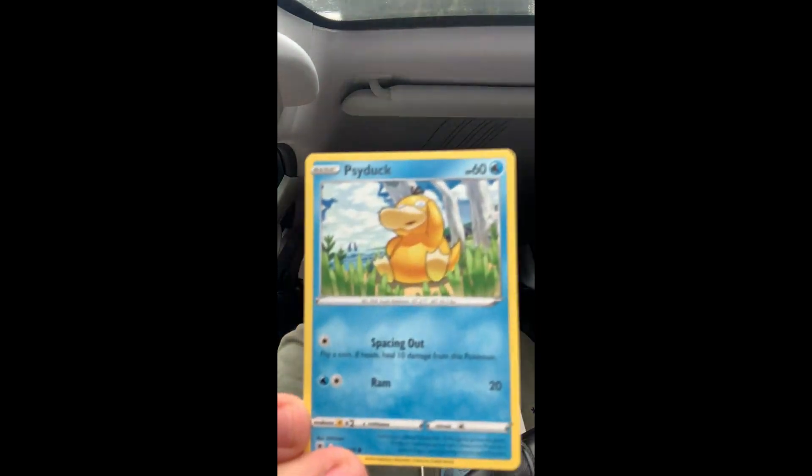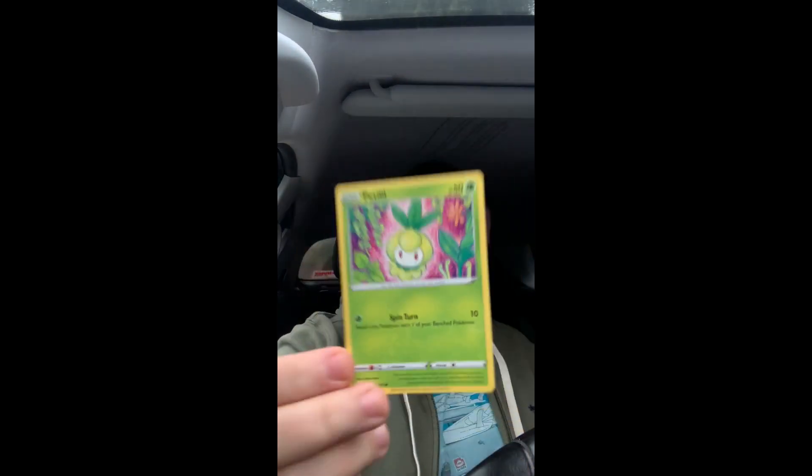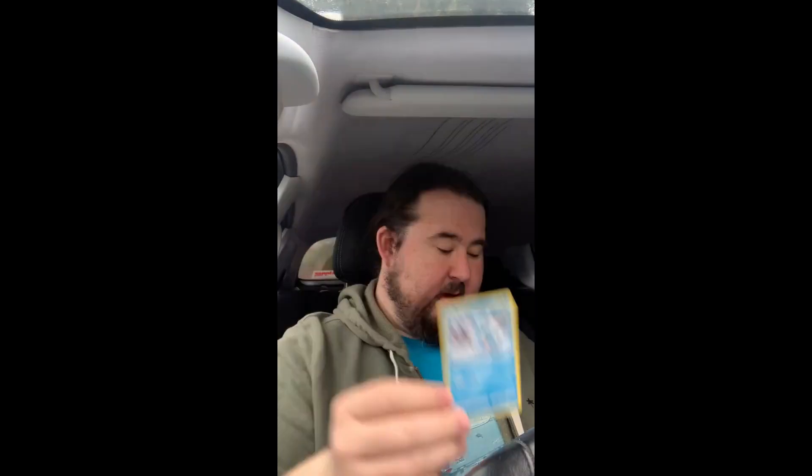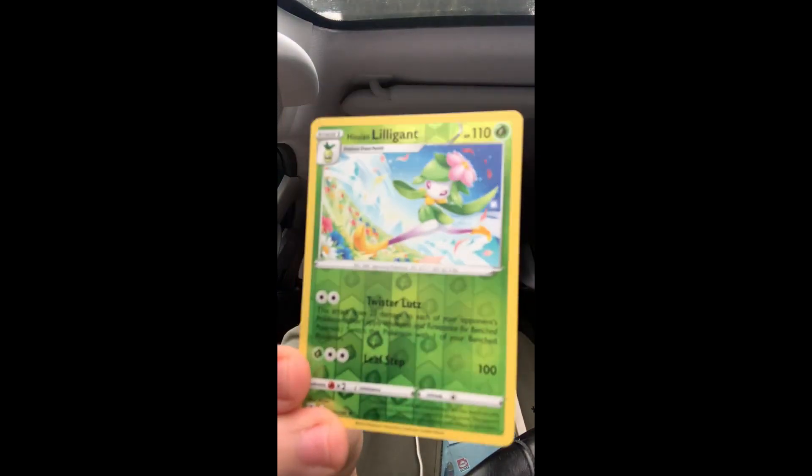A little green grass — oh this is a bad cut one. We have a badly cut Psyduck, a Petalily, we have a Stantler, a Bergmite, we have a reverse holo Hisuian Lilligant — it's very pretty, look at that — and we have a Shaymin.